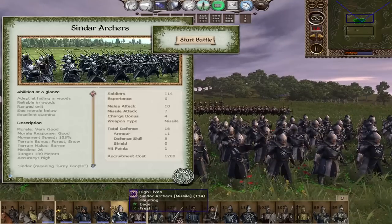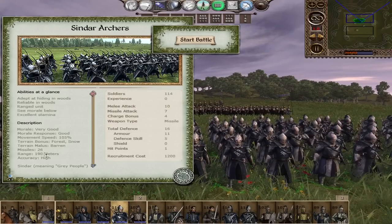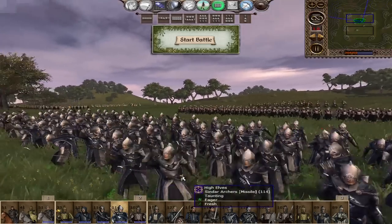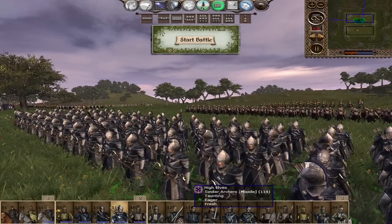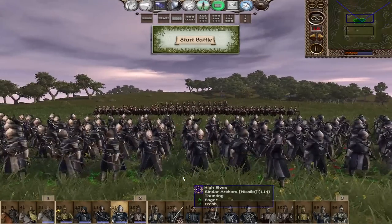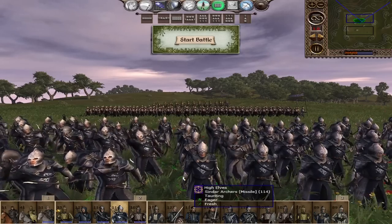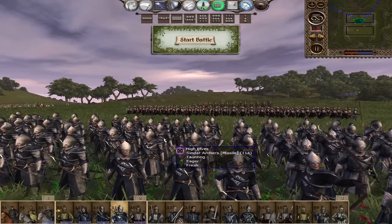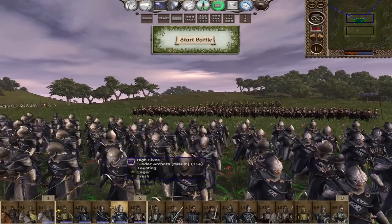Next are the Sindar Archers, your tier 2 archers: 10 melee attack, 7 missile, and 16 defense. 26 missiles at 190 meter range and high accuracy. An overall very good archer. Their missile defense is only 11 with lower defensive skill than dedicated melee units, but they are great at their skirmishing role. Try to use all their ammo before sending them into combat, and they will get so many kills with those arrows. I love the Sindar — that dark blue, silver, and ace gradients on the helmets just look so cool.